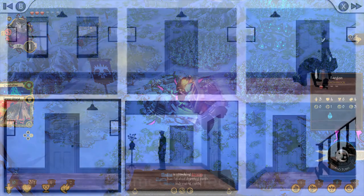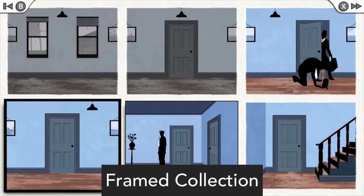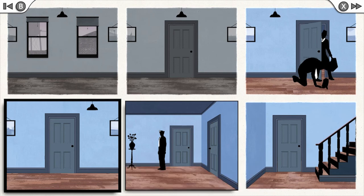If you are looking for something short and simple but still fun, there is Framed Collection. Framed Collection is a double pack of puzzle games where you rearrange panels to play out a series of events. You are helping a character who is trying to run from the cops — you rearrange the panels so that the character can evade getting caught or running into a dead end. It is also rather innovative with all the possible outcomes in each stage. It can be tricky at times, but it shouldn't take long to figure out each level. I learned about this game on Metal Jesus Rocks' channel, and I feel it slipped under the radar.